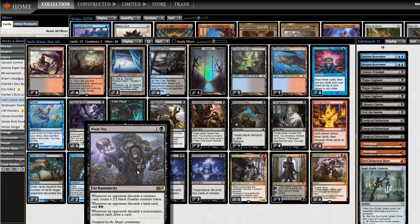So what we've got here: colorless and a black. Whenever an opponent discards a creature card, you make a 2/2 zombie. Whenever they discard a land card, add black black. Whenever an opponent discards a non-creature, non-land card, draw a card. So basically this is a payoff for playing discard spells in your deck.